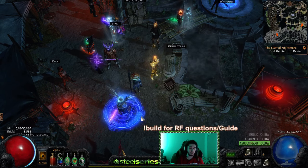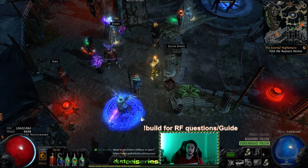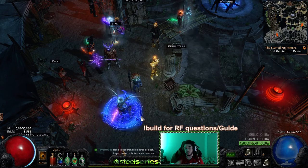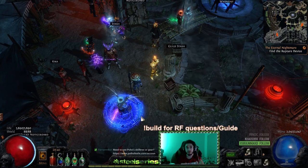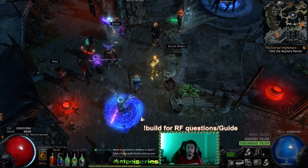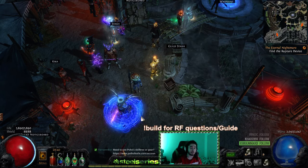Number one, you can make an early magic finder. Magic finding at the beginning of the game is pretty decent because finding uniques day one, two, and three in the league — even like the first week — can potentially be the difference between a 20 chaos item and like a one chaos item. Look at something like Morohi or Lightning Coil for example.